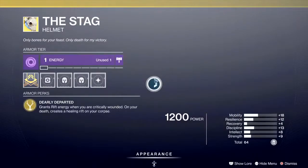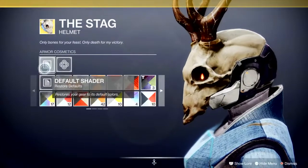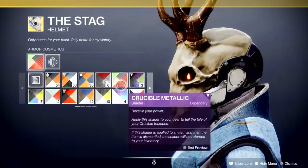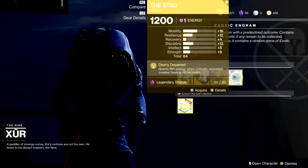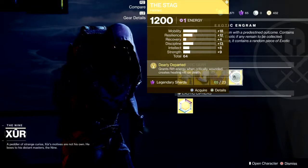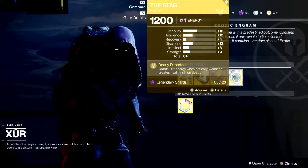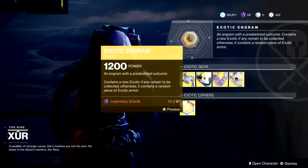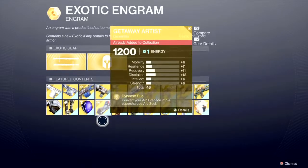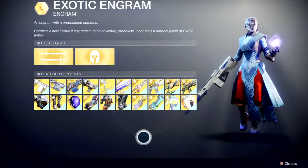Last one — this is the Stag. You must have seen this in-game if you're a regular player. Great looking helmet — doesn't lend well to shaders because of the bone color. The perk: grants rift energy when critically wounded, and creates a healing rift on death. You've got to be critically wounded for this to do anything, so it's a bit of a waste of time really — because generally speaking you're going to die anyway. That's definitely a leave. Don't forget your exotic slot up here — if you haven't got ticks across the board and you're doing your collection, this is the one to buy, though it is pretty expensive.